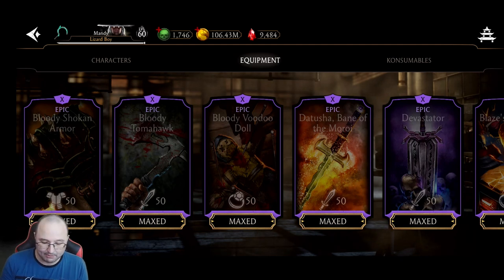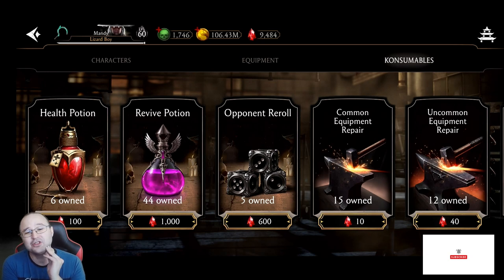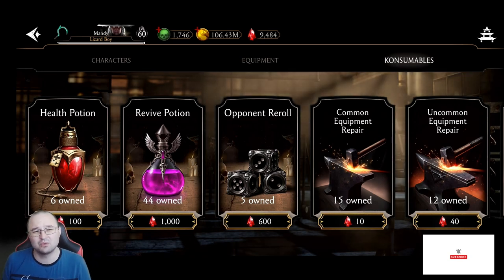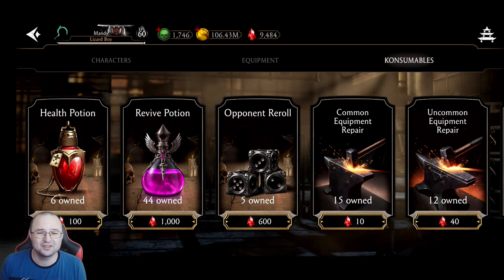You're probably going to ask me: what about consumables? Are they actually worth it? And the answer is not really. Even if you're dying in survival mode, that's not a big deal — survival mode and Faction Wars is not really the most important game mode in MK Mobile. So spending your rubies on revive potions, opponent rolls, stuff like this, is not really that great.